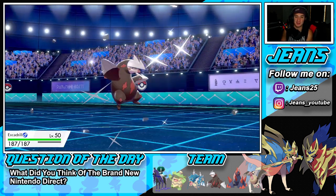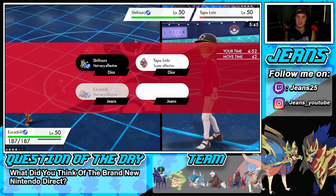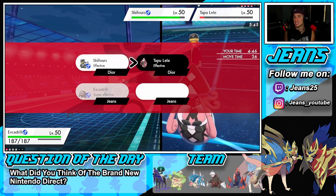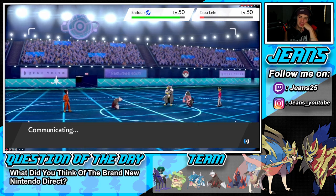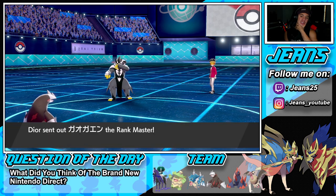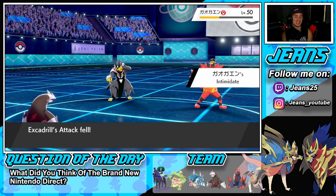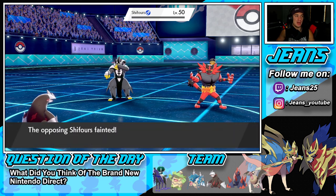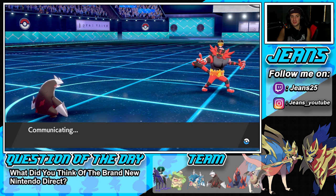Moonblast can't do much to me as a Steel type — let's get it, Excadrill! High Horsepower and Shadow Claw are what I've got. I think about going after Urshifu — he probably swaps to Lele. Yeah, a lot of Close Combat all day. Incineroar is back out — he's going to Fake Out next turn so I just Protect. We take out Urshifu with High Horsepower — we don't get swept, that's not happening! Urshifu is down and we're making a comeback here.